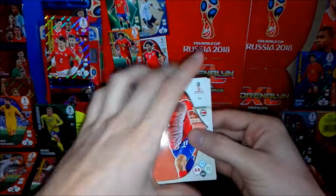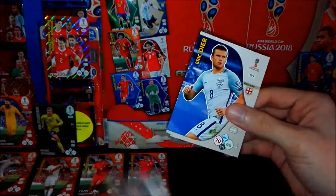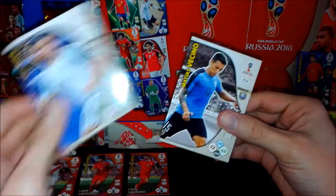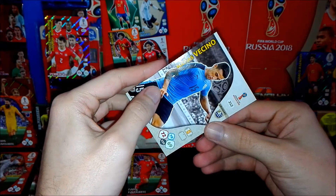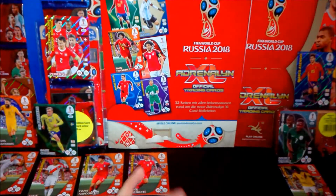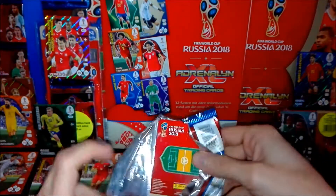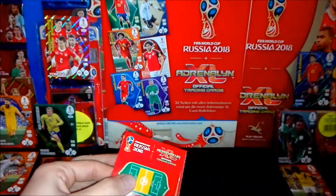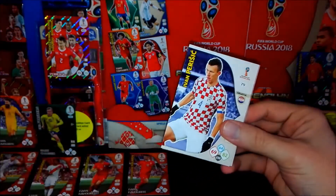We have Venegas from Costa Rica, Carvajal from Spain, Shaka from Switzerland, Colates from Uruguay, then Eric Dyer from England, and also Vecino from Uruguay. This was a pack without any special card - always bummed about that. Let's move on.